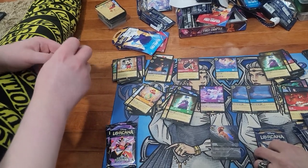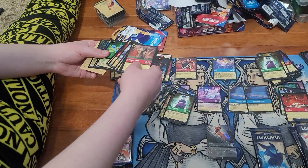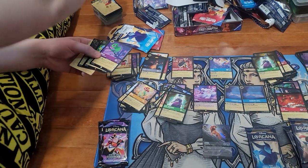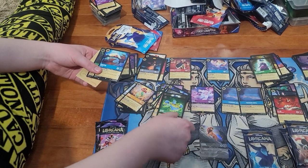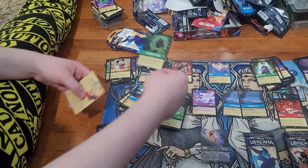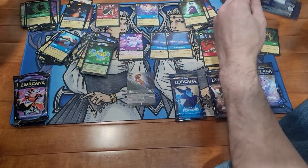We got one of Maleficent and one of Elsa. Got Rascal, rare Genie, Tamatoa, and The Beast is Mine — foil The Beast is Mine! Still can't believe that's a double enchanted Simba — that's cool.